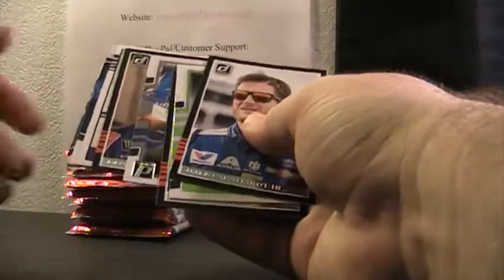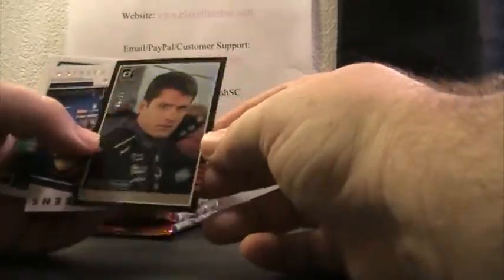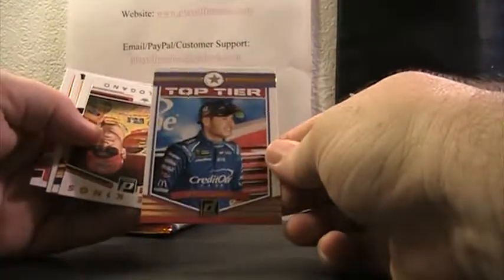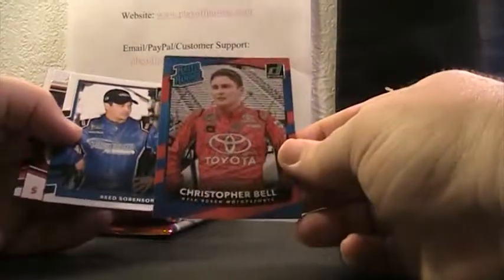What's up, man — glad to see you on the live feed. What do we got here? David Ragan 17 of 99, David Ragan, Danica, Race Queen. Got our two mems — we're still searching for the auto in this box. Last time we broke the free box it was Dale Earnhardt Jr. There's a nice Kyle Larson top tier, Joey Logano, Race Kings and base. Casey Harvick, Gant, Edwards — decoy. Dale Jr. numbered to $4.99 — nice rated rookie there, Christopher Bell.